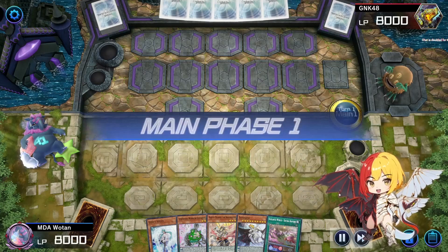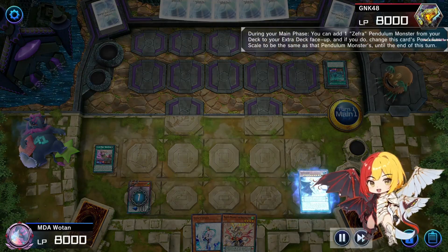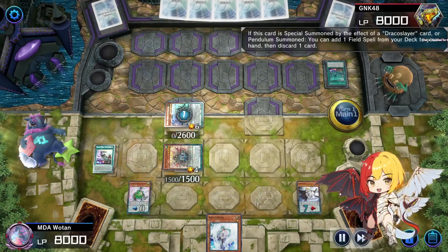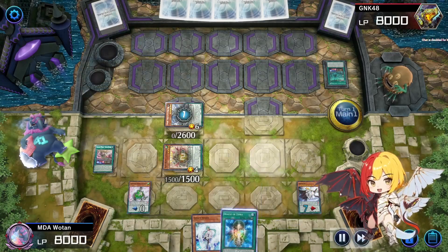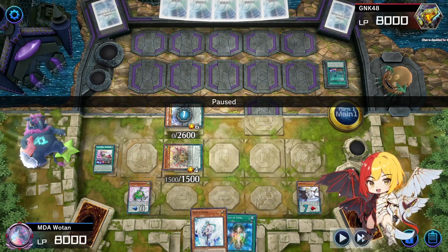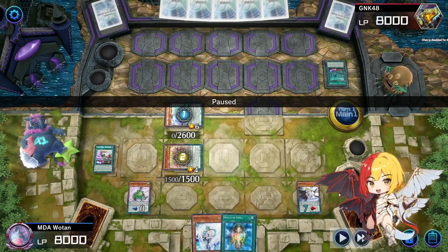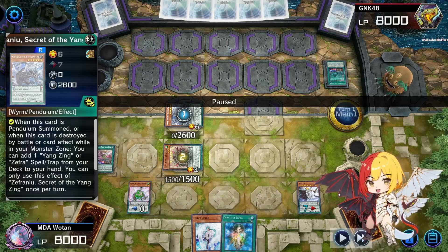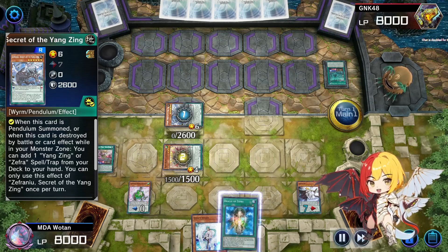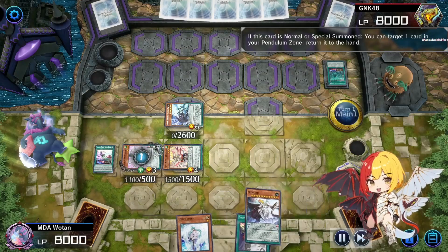Here we have another pretty nice hand and we get to go first. We're going to lead with the field spell to turn off Imperm and stuff. I'm going to use Zephyr as the high scale — this is what you normally do — then send the Zephyr New. We're going to be chain blocking Ash Blossom with the Majesty. This is probably a mistake because I either have to get rid of Valer, which kills a disruption, or pitch the Oracle which turns off my super heavies.